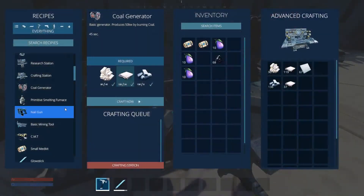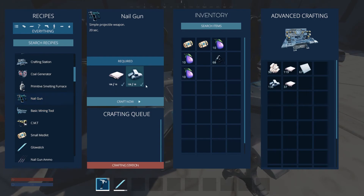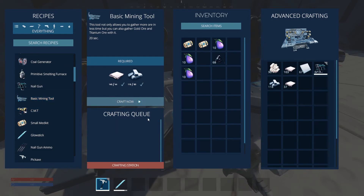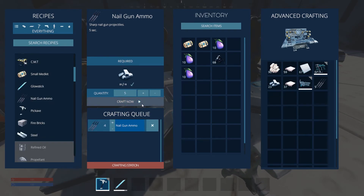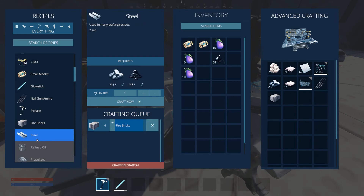We're back at base and I'm just in the crafting station, taking a look at some of the new things we can make. We have a simple projectile weapon — a nail gun. I'll go ahead and craft this; it doesn't take a lot. Down here we have a basic mining tool. This tool not only allows you to gather more ore in less time, but you can also gather gold ore and titanium ore with it. We also have nail gun ammo and fire bricks, which can withstand high temperatures used for furnaces and generators.